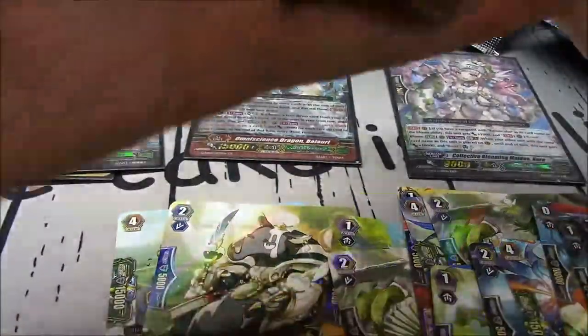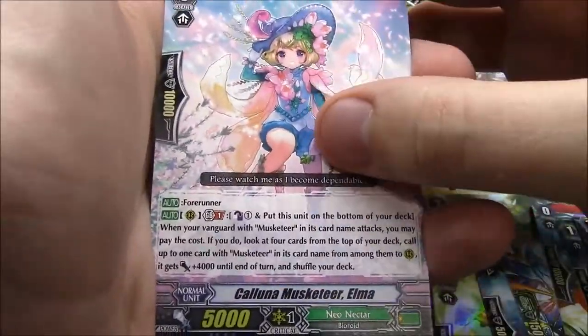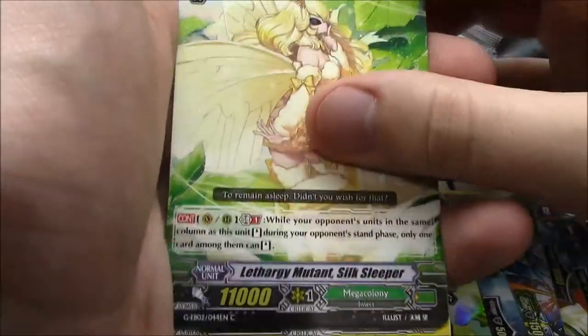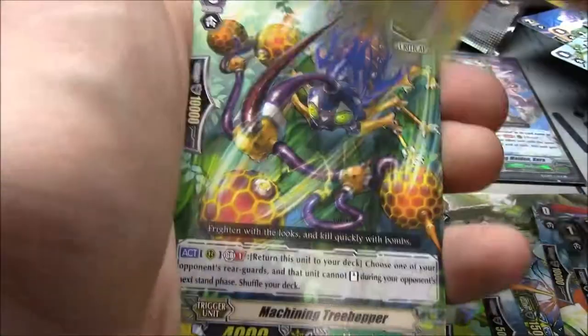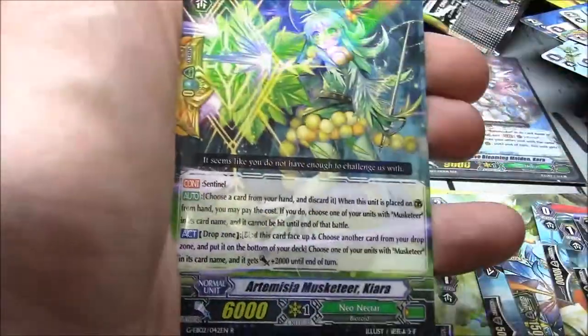Last pack, last box — not gonna be Asha, not even gonna see blue here. Coluna Musketeer Elma, Poinsettia Flower Maiden Grinnell, Lethargy Mutant Silk Sleeper, Red Poppy Musketeer, Machining Treehopper, San San Mango, and Artemisia Maiden Chiara.